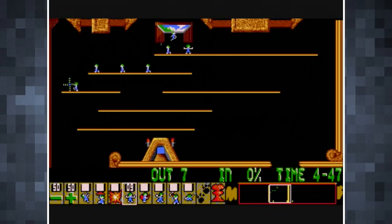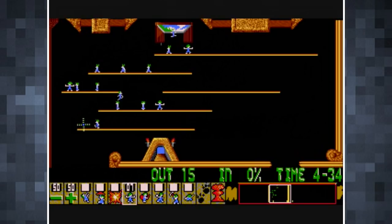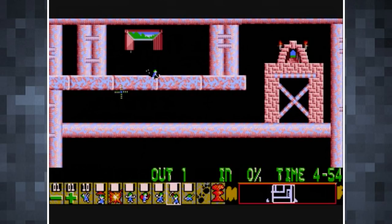Your job is to assign particular attributes to certain Lemmings, aiding their safe passage to the exit. This may be through building bridges, giving them an umbrella to act as a parachute to prevent fall damage, or blocking their path. There are eight abilities available: Climb, which allows the Lemming to scale an obstacle; Float, which is the umbrella; Block, which will prevent other Lemmings from passing; Explode, which can sacrifice a Lemming for the sake of removing an obstacle; Build Bridge; and then three for digging — either sideways, down, or diagonally.